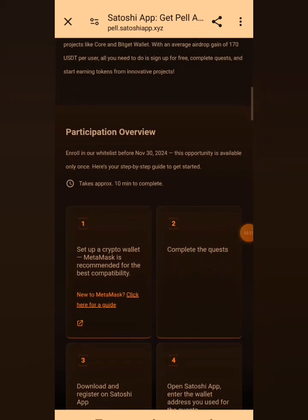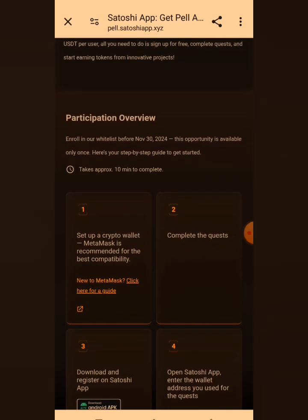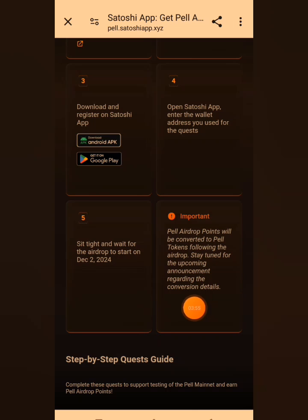Here is the step-by-step guide — it takes approximately 10 minutes to complete. Step one: set up a crypto wallet — MetaMask is recommended for best compatibility. Step two: complete the quest. Step three: download and register on Satoshi app. Step four: open Satoshi app and enter the wallet address you used for the quest. Step five: sit tight and wait for the airdrop to start on December 2nd.